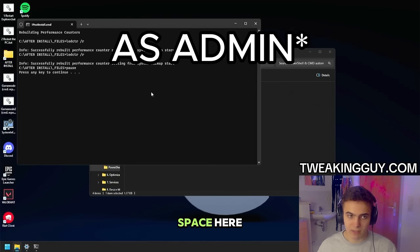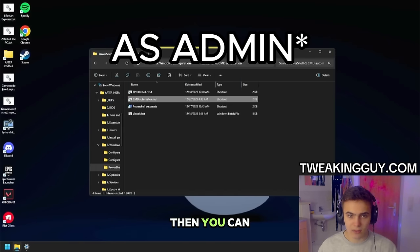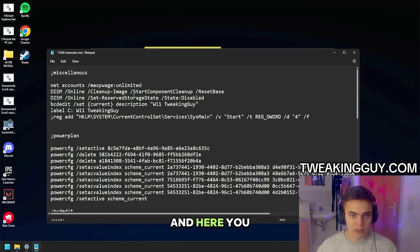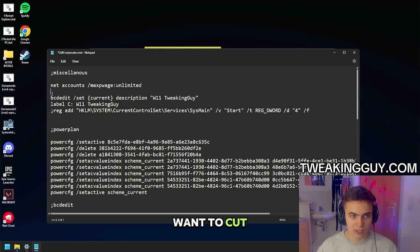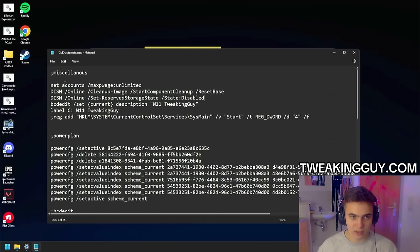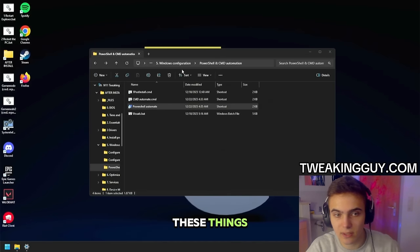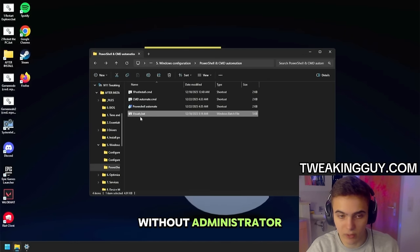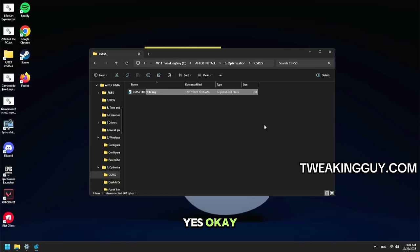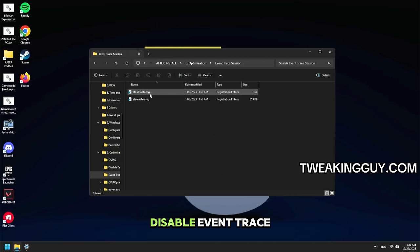Run Post Install and make sure to click space — it will move your files. Then run CMD Automate. If it gets stuck, right-click it, open File Location, right-click CMD Automate, and edit it. Cut the content, press Ctrl+S, go back to the folder, and run CMD Automate as administrator. Then put the content back in, save it, and run it again. Then go back and run PowerShell Automate as administrator and let it do its thing. Then you can run Visuals without administrator.